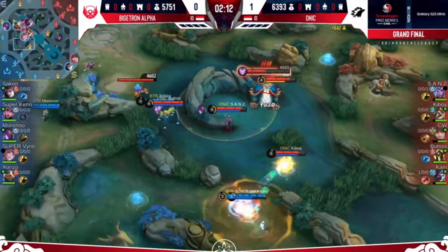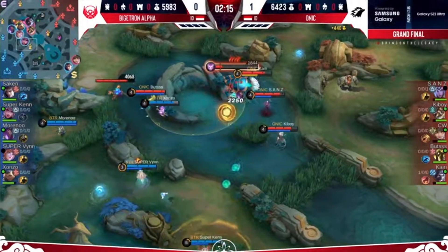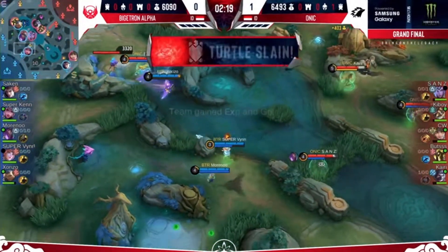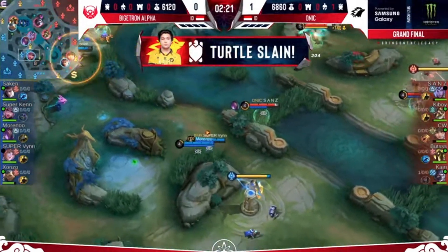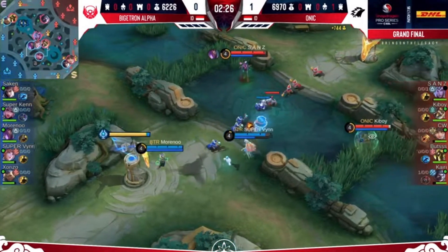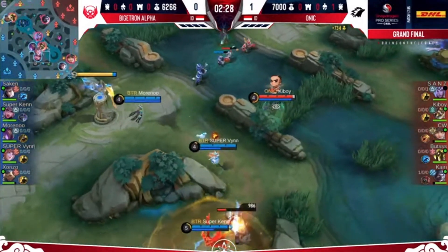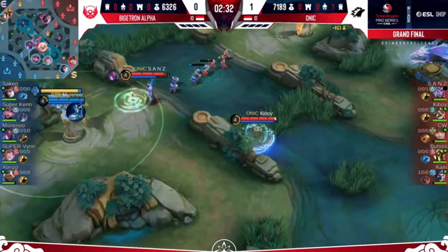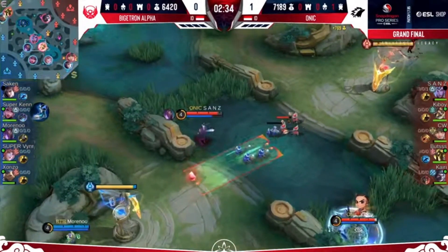First turtle up already. Keyboy spots — Super Ken not going to be able to contest. Kyrie scores. Retribution — Onik with the first kill and the first neutral objective. Bigtron Alpha have been placed into a spot where they will have to try to weather the storm, and I think that might just be the case. They understand how much early to mid-game power Onik's composition has.